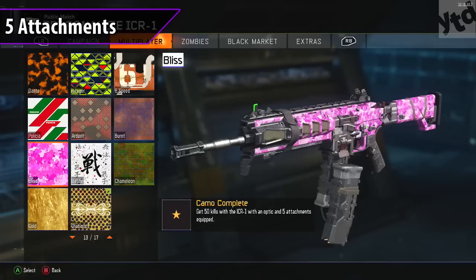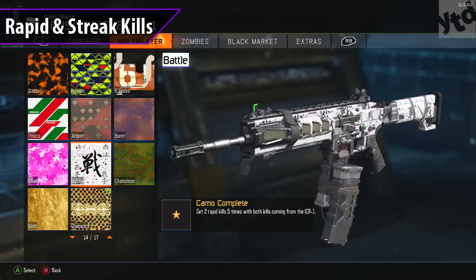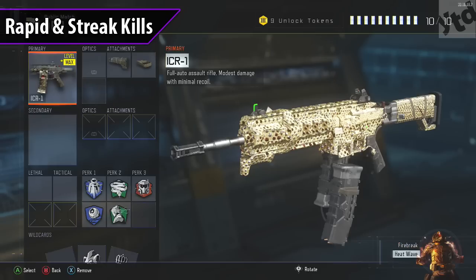The Bliss camo is the opposite — you have a red dot sight or any reticle you want with a bunch of attachments. Same thing: just play chaos, no real strategy, just get your kills. Then move on to Battle and Chameleon — those require you to get two rapid kills and five kills in one life. For that I recommend one of my favorite attachments: Stark, and fast mags.